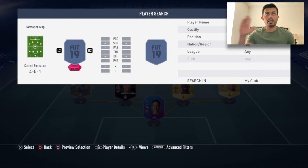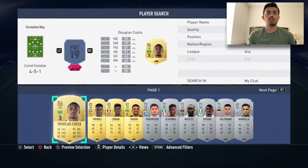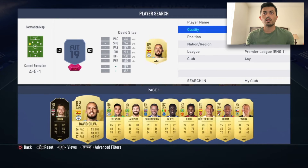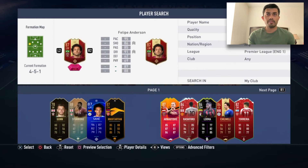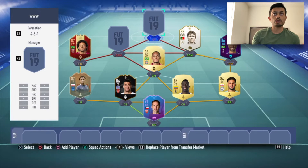For left mid, I'm using Felipe Anderson — not Sane. This guy has been pretty amazing with me: 282 games, 129 goals and 120 assists, which is great.